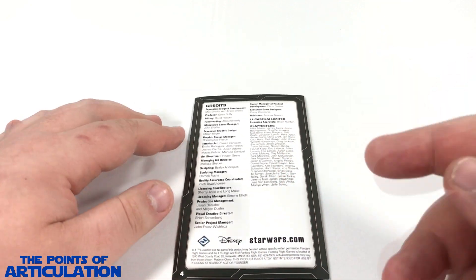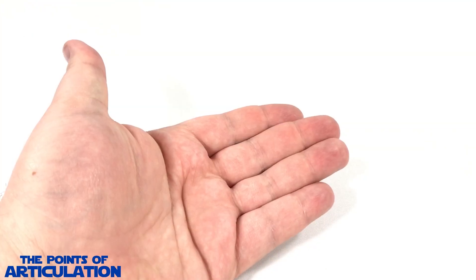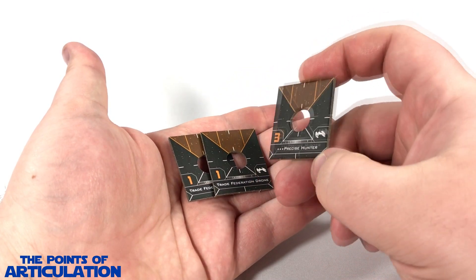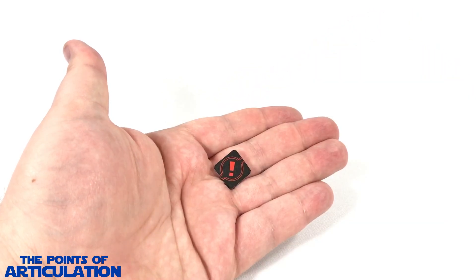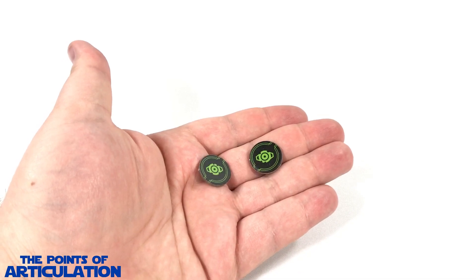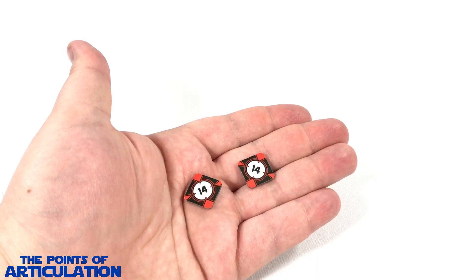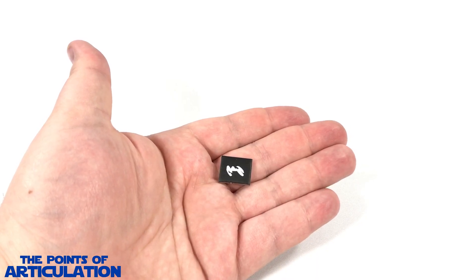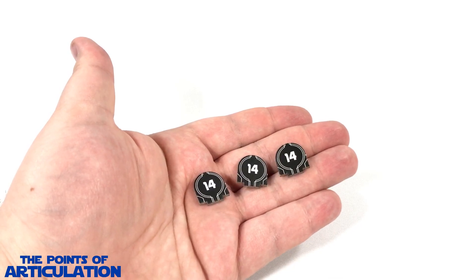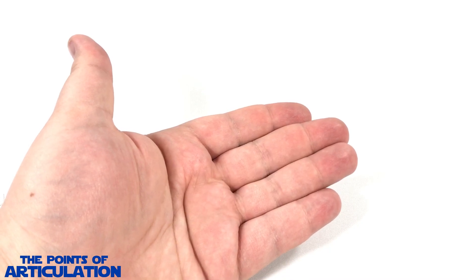Now for the dial and token roll call: one maneuver dial, three ship tokens which are double-sided, one stress token, one critical damage marker, one disarm token, two calculate tokens, three charge tokens, two lock tokens — number 14 — one dial ID token, one buzz droid swarm, and finally three ship ID tokens number 14. That does it for all the dials and tokens.